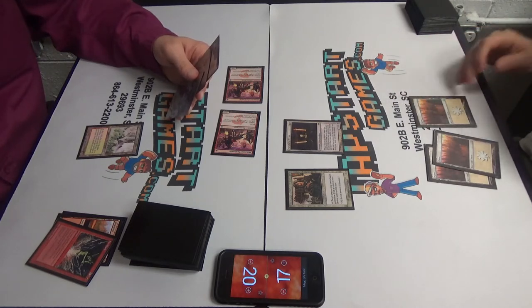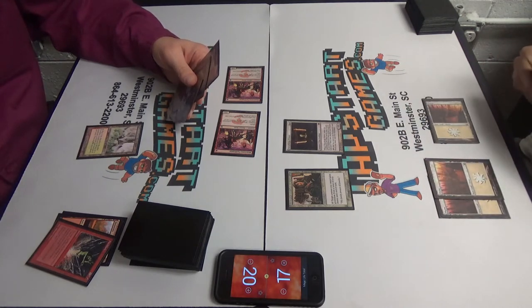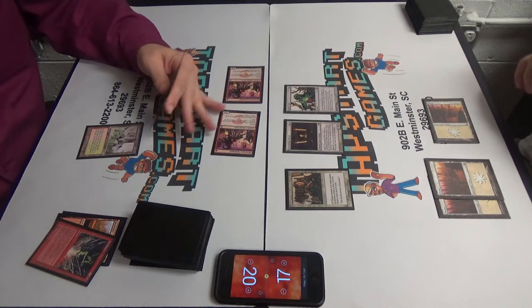Now the more that I look at it, the more it seems like Death and Taxes is his favorite in the match. I really don't know for sure though. We'll play an Aether Vial. Did you take any damage? You took two.